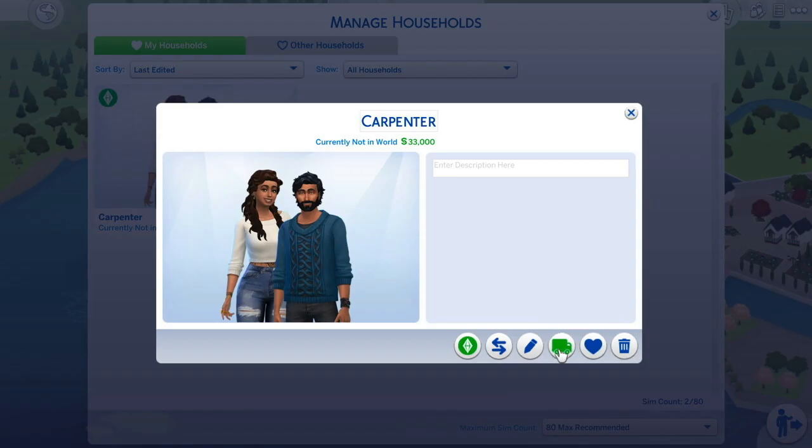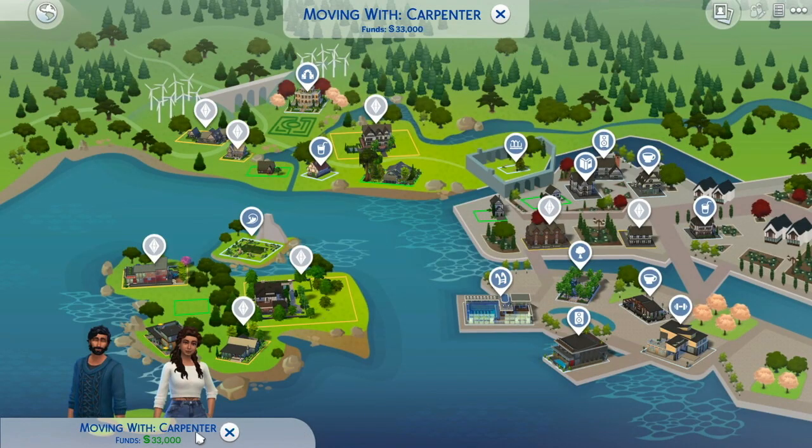We're going to move the Carpenter family in there. They have $33,000 right now because I had to cheat their household budget — I had to move them into a lot to be able to edit their budget. When we move them into this lot, I will subtract $3,000 from their budget so we're starting on the correct amount of money.